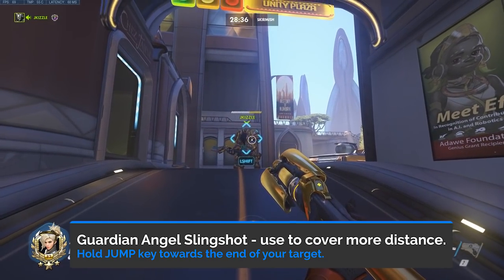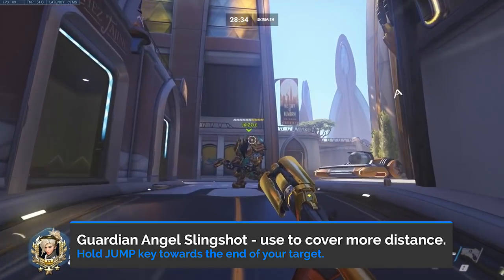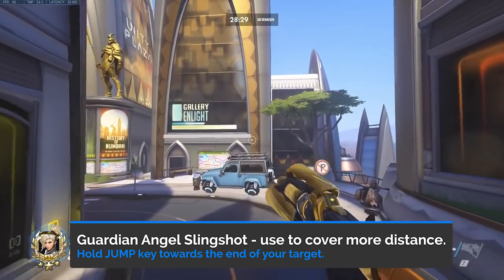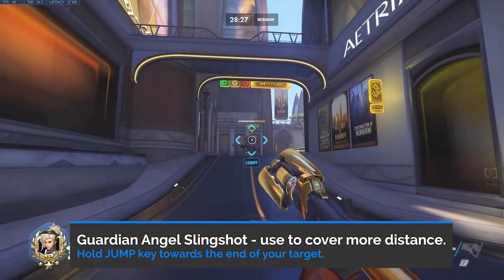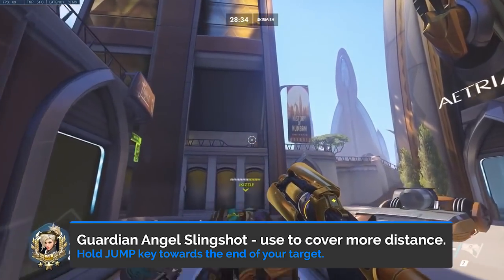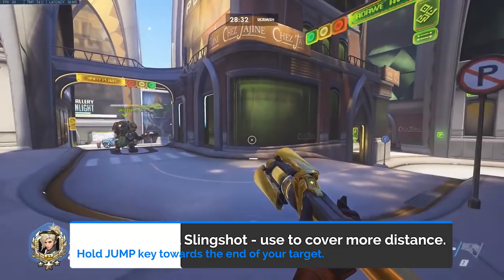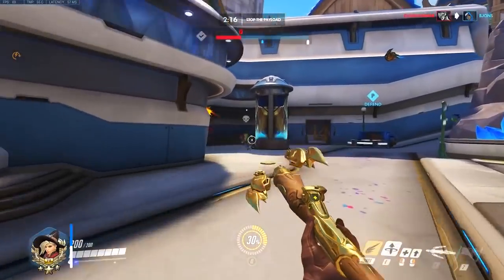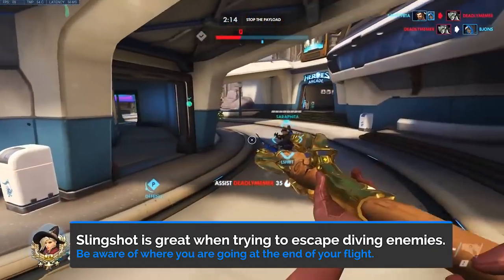One technique to enhance your movement is the Guardian Angel Slingshot, which will allow you to get a few extra meters out of your Guardian Angel and will shoot you past your targeted friendly. To execute this ability, you press and hold the jump key towards the end of your Guardian Angel when you are just about to arrive at your target destination. The most common use for this slingshot ability is when you are getting dived.